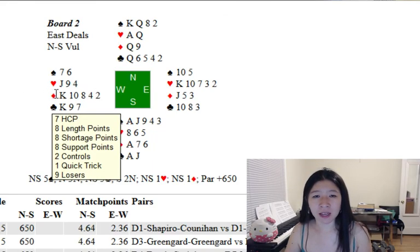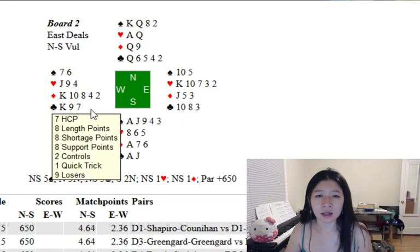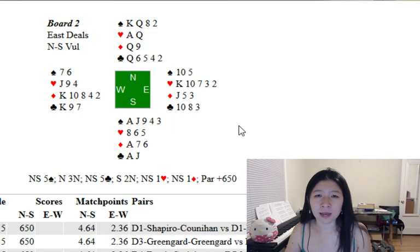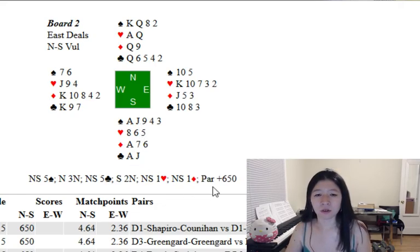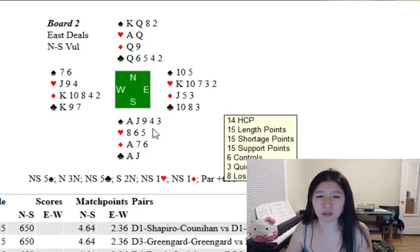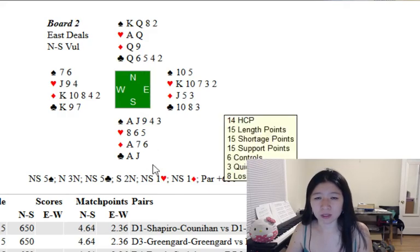I always advocate not leading from kings in general unless you have something to suggest otherwise. From the West hand, I would choose a heart as the least of all evils. If you lead a diamond or a club, declarer is going to make six. If you lead a heart or a spade, declarer is always going to lose one trick in the red suit and a club. So holding it to five is basically as well as you can legitimately do on defense. In terms of the play, there's really not much to it — draw trumps and set up your long suit, which is clubs.